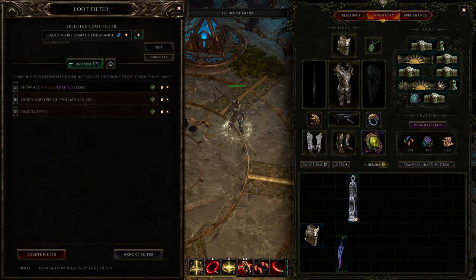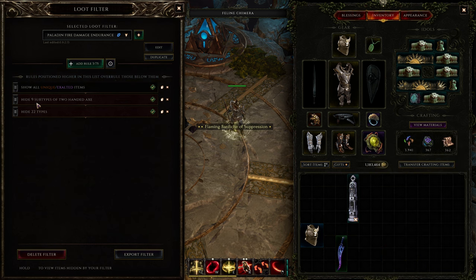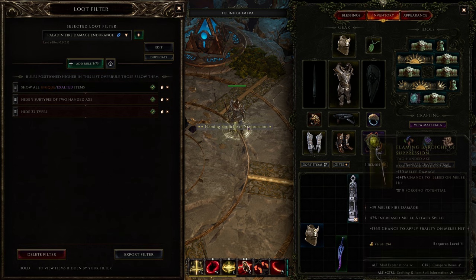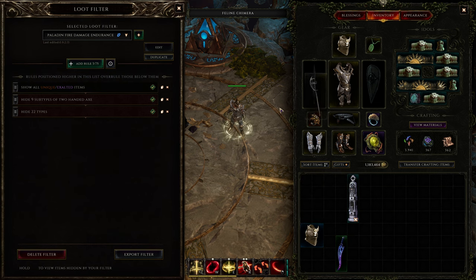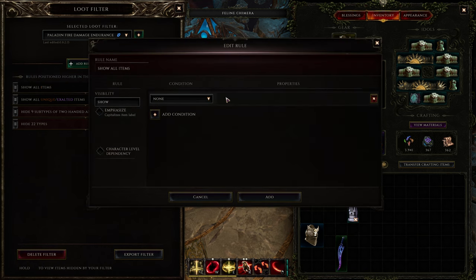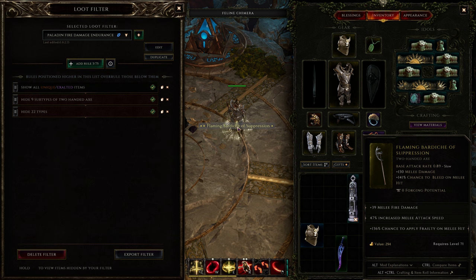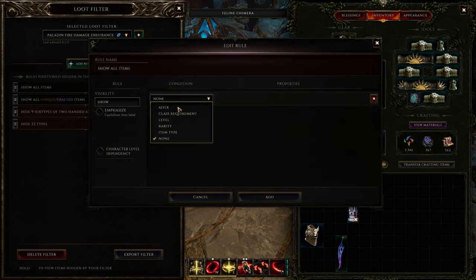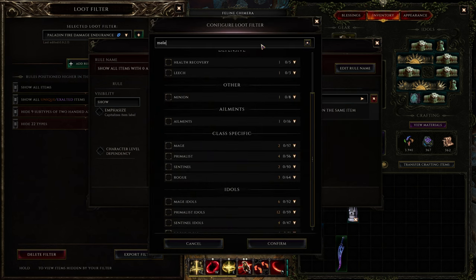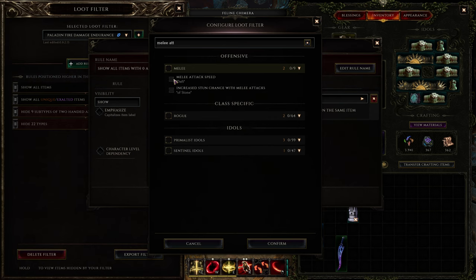I'll throw the axe on the ground - I can see it because it's what I need, since I left it out of the hidden items. Now you can also see normal and rare weapons. I'll add a rule and choose Affix. I need to check my affixes - it's melee fire damage and melee attack speed. So I'll add an affix condition for melee attack speed.